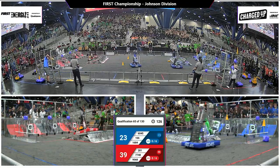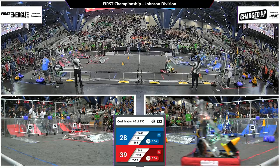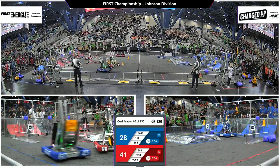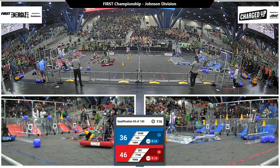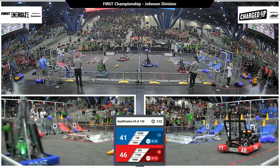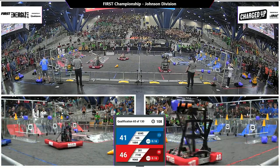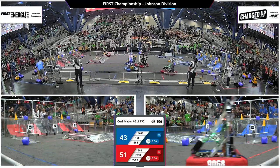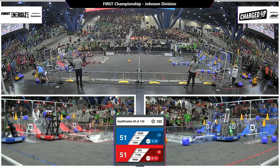Now that the drivers take control, Red has a lead here, 39-28. We'll see if they can hold on to it. They're looking to finish out a link here. It's 281, places a cone up on the top row. Arms outstretched here, 1684, the Chimeras — they drop it off and finish out the first link for the Blue Alliance there on the middle row of the Blue Alliance grid.